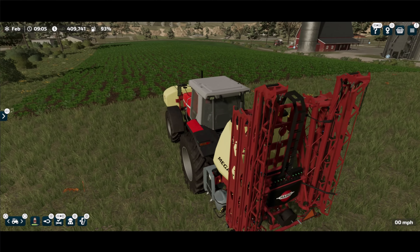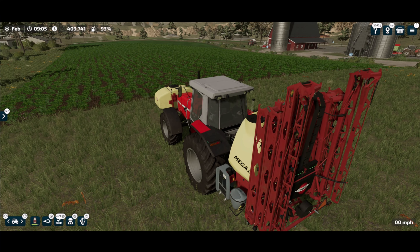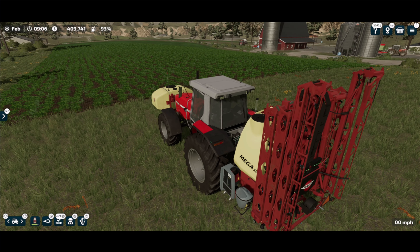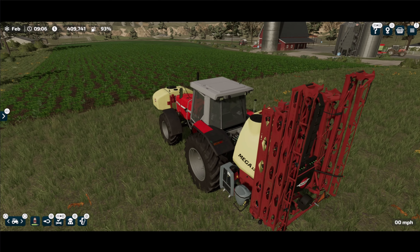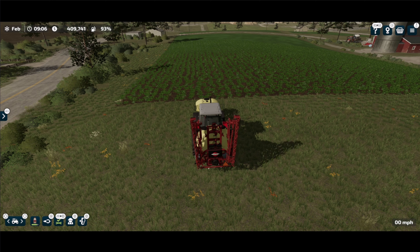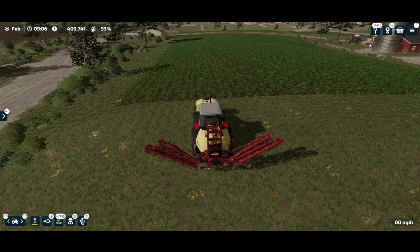I've got a bunch of weeds here in this field and the other one directly in front of it. They're both planted with soybeans, and what we're going to do is spray one field and leave the other one, then harvest it and see how much of a difference we get. So the first thing I need to do is get my sprayer set up and then go ahead and spray this field.